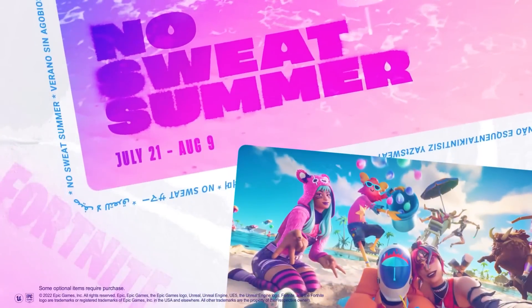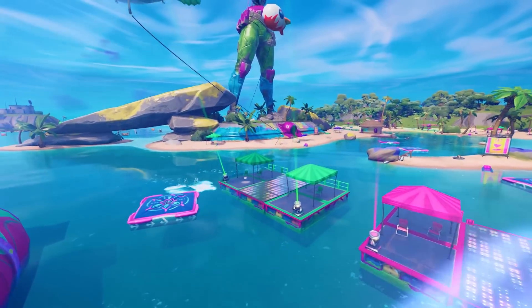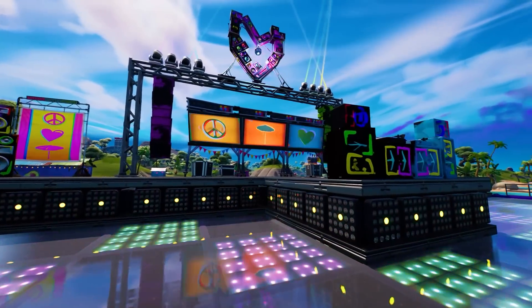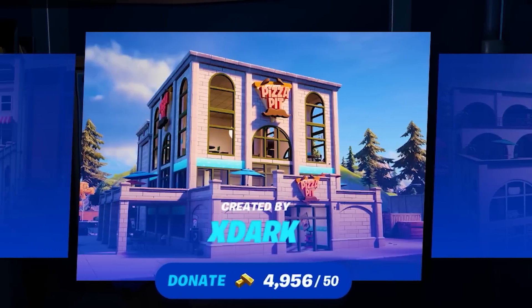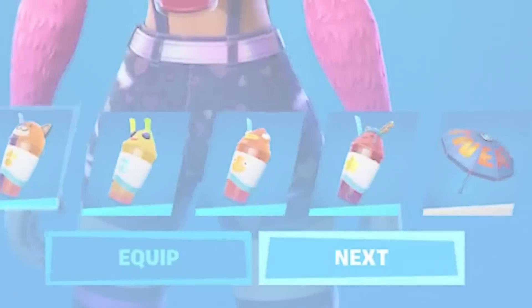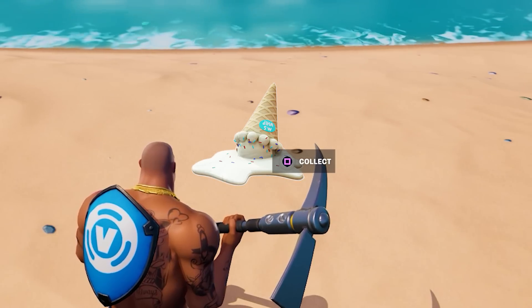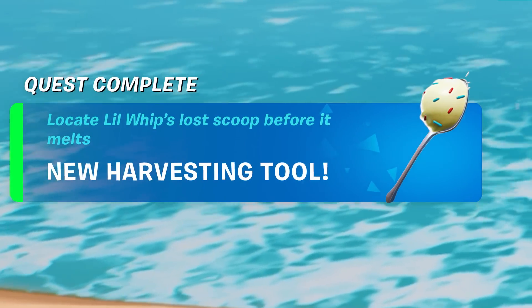No Sweat Summer has finally begun. It brought us a bunch of crazy map changes over at the Sanctuary, including a brand new stage for a live concert event. We're also able to vote for the Block 2.0 over at Tilted Towers, and we have a bunch of free summer rewards as well. In this video, I'm going to show you some secret rewards that you probably didn't know about.